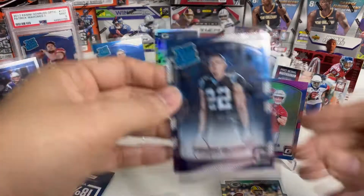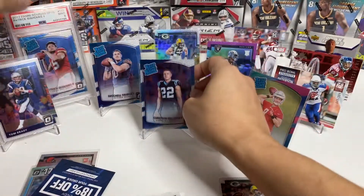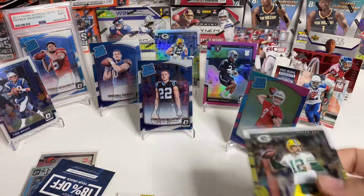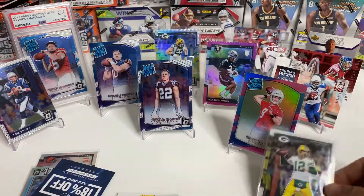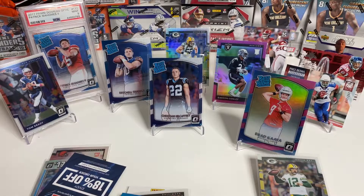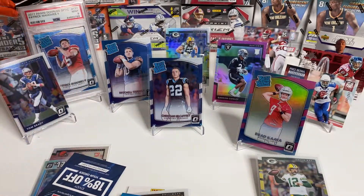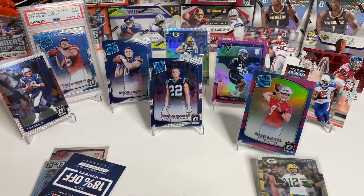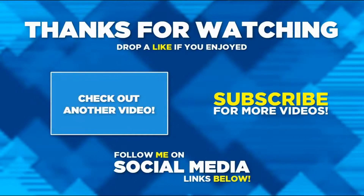Overall, not a bad box — cannot complain at all. We didn't hit the Patrick Mahomes, but we got Christian McCaffrey rookie, Mitch Trubisky rated rookie, and a Tom Brady base card — plus an Aaron Rodgers base. Let me know what rookies you want me to hunt for, because I will hunt for them. I'll be doing a video hunting for Lamar Jackson's rookie in that Prism box — this was Optic, that's Prism. Turn on your notifications and wait for that one. Thanks for watching, see you next time!